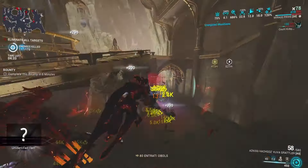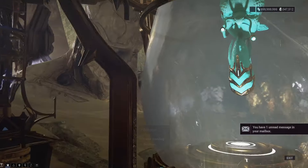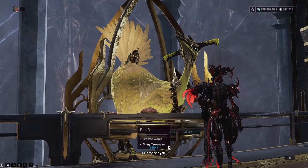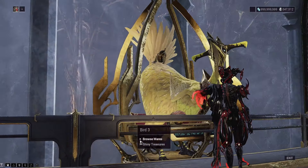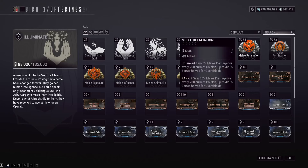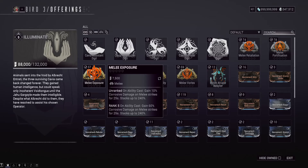Now that I've shown you how to get reputation, what do you do with it? The main vendor you'll be dropping rep on is Bird 3. You've got two buttons, and if you're rank 5 with the syndicate there will be an Archon Shard available weekly at Bird 3's Shiny Treasures button. For daily rep spending, the best Arcanes here are the gold ones. Melee Exposure gives you Corrosive on ability cast for your melee — very good for Korva and lots of frames. High recommendation for what to use your reputation on.